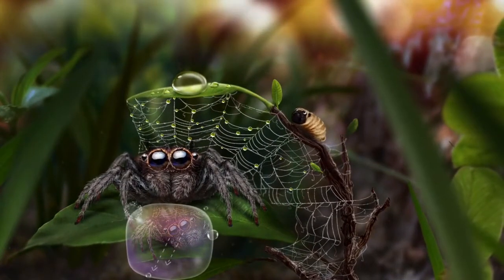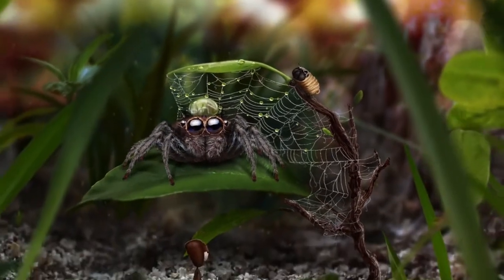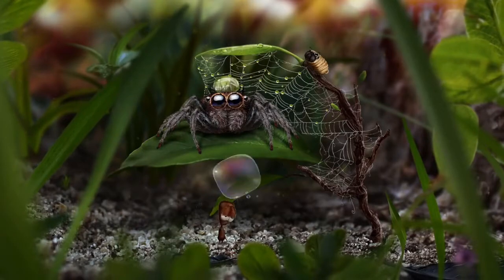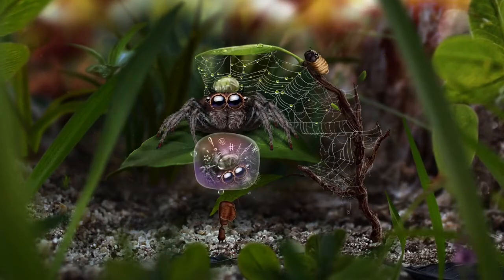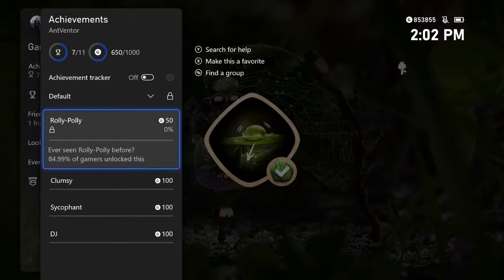So what is Antventor? Well, it is a point-and-click adventure game. Basically you play as a little ant and you need to pick up items and combine them in different ways in order to progress through the levels — just to do what you need to do in each area.